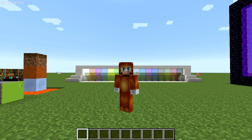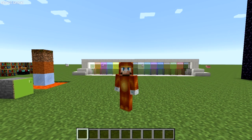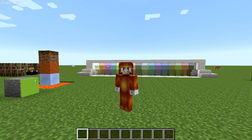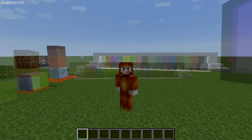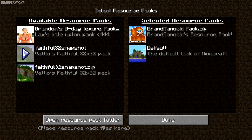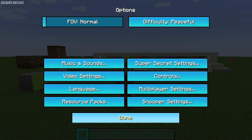They also did a lot with achievements and statistics. They're now both world and server specific. In multiplayer, it's announced to everybody when you get an achievement, and you can hover your mouse over it in chat to see what it was. Some new achievements and statistic types were added along with a zoomable achievement screen. They also improved resource packs — you can now put multiple resource packs in at once, which is super awesome. You can also completely redo your sounds with resource packs.